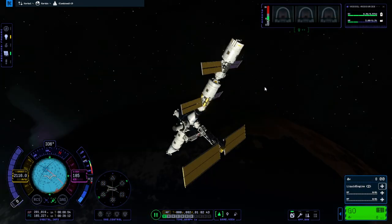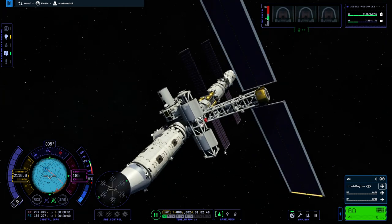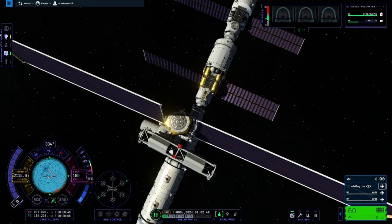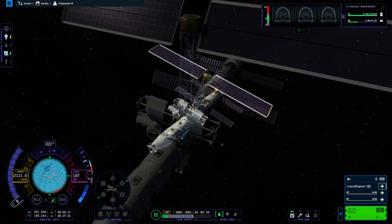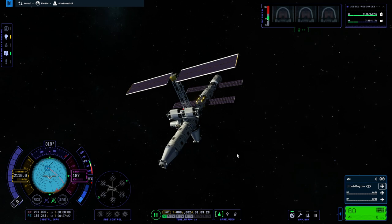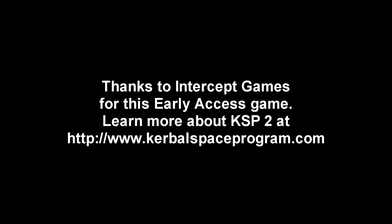The S0 truss, insofar as it doesn't look exactly like the real S0 truss, is there. It's ever so slightly tilted, but I don't think I can get it any better right now. The station remains intact and we have completed our missions. Thank you for watching — I hope you enjoyed this video. If you did, please press like. If you have any comments or suggestions, please leave them in the comment section below. I'll see you next time.